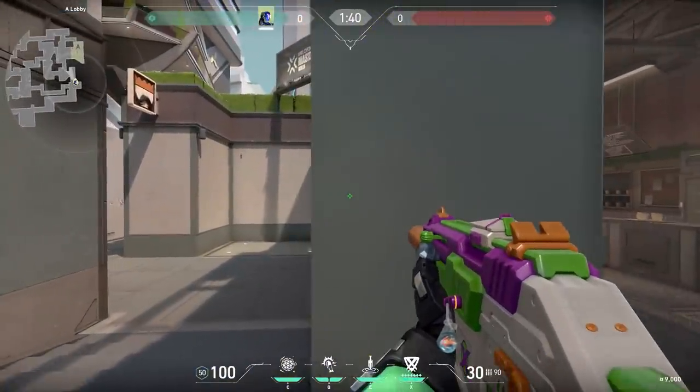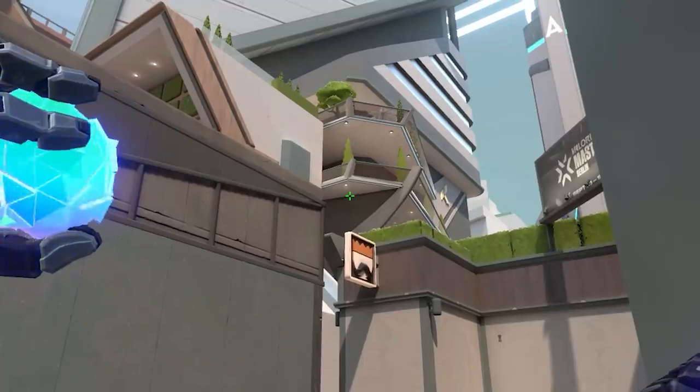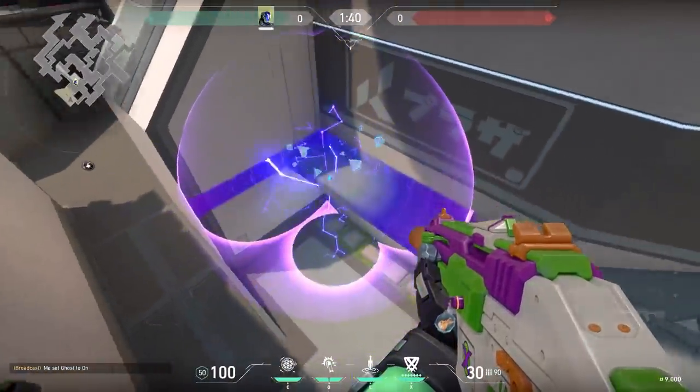And here is another KO lineup that is very easy to remember. When you know short is clear, hug this wall, aim at the light, go down till you hit the corner and then do a jumping throw. Do this when you are planning to rush A because your molly will land in rafters. Very nice.